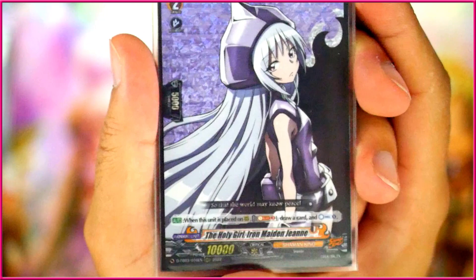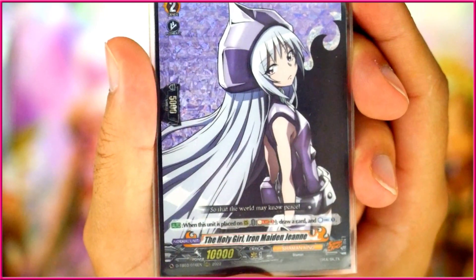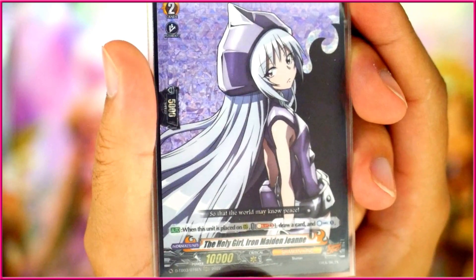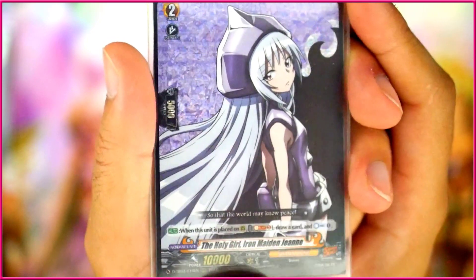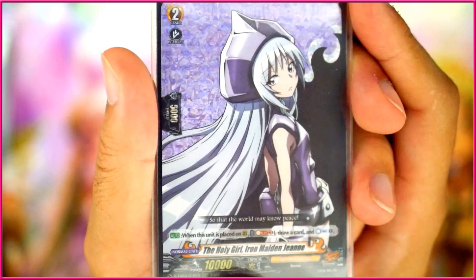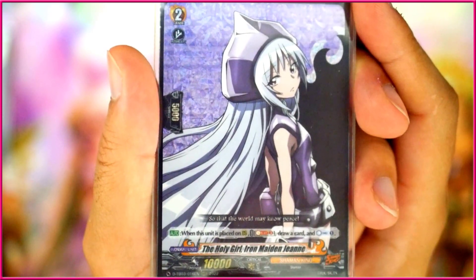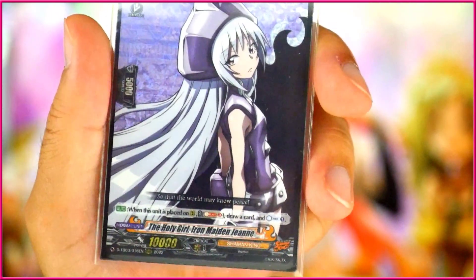Then we have one copy of Holy Girl Iron Maiden Janine, who is very simple: on place on Rearguard Circle, Soul Blast 3, draw a card, Counter Charge. I just need this to counter charge because you use a lot of Counter Blasts in this deck between all the cards that you play.